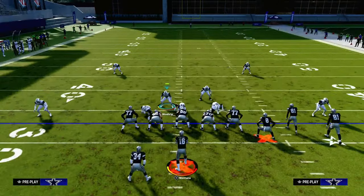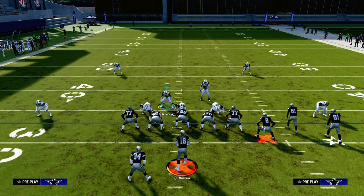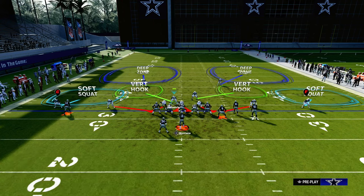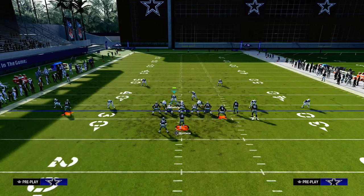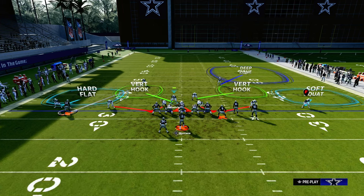Against bunch, you want to take away a couple of key things: any solo wide receiver C-route, any solo wide receiver route, and any running back wheel route. We're going to hard flat the left side defender and man up the safety on the solo wide receiver. That takes away a lot from that solo wide receiver, and the hard flat does a good job of lurking any running back wheel, running back flat, or tight end drag route.